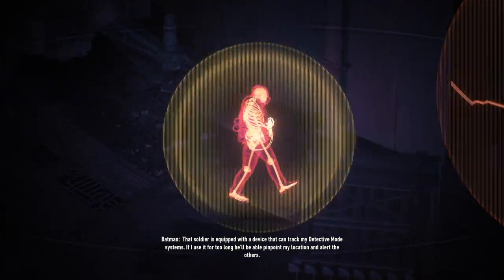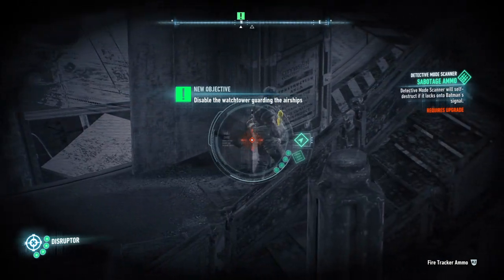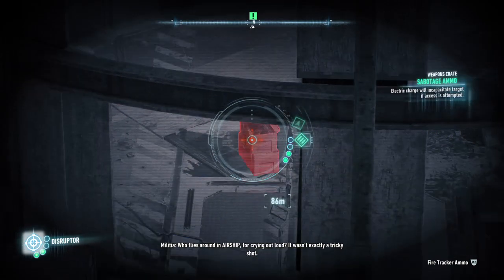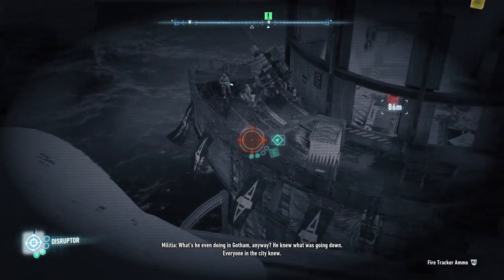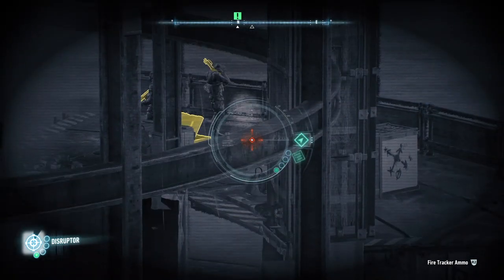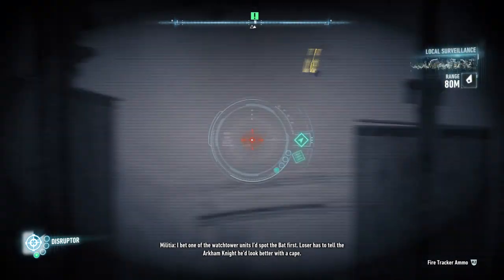That soldier is equipped with a device that can track my detective mode systems. If I use it for too long, he'll be able to pinpoint my location and alert the others. We can't take out his device but we can take out his gun — if they go to get a refill on guns, they'll be zapped. One of the watchtower guys says: 'I bet one of the watchtower units would spot the bat first. Loser has to tell the Arkham Knight he'd look better with a cape.'